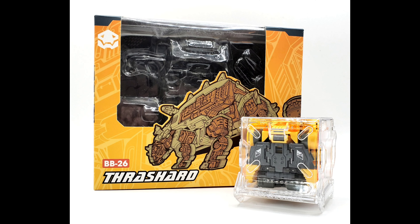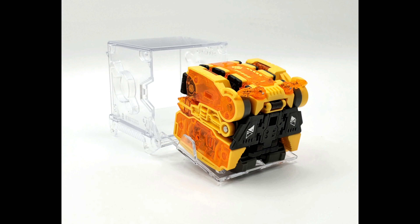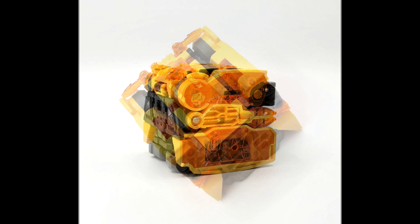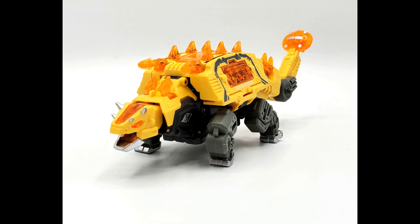All right folks, let's talk about 52 Toys BB-26 Thrashard. I love these little things. The cube mode is boring but it looks freaking awesome — I love the translucent orange, it really pops. Comes in a little cube display case, you can stack them up on the side, looks really nice on your shelf. The transformation is really fun, not too hard — you should be able to figure it out. Instructions are really good, just follow them and you'll be good to go.